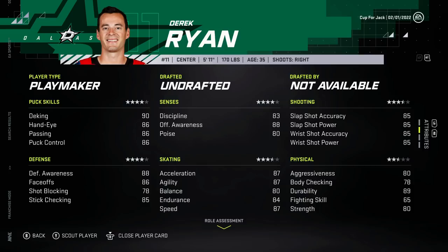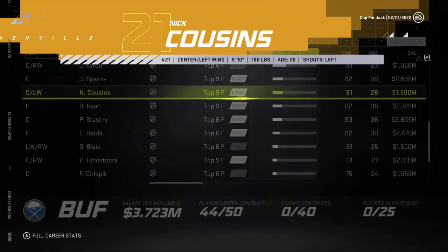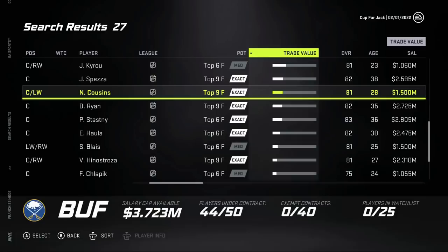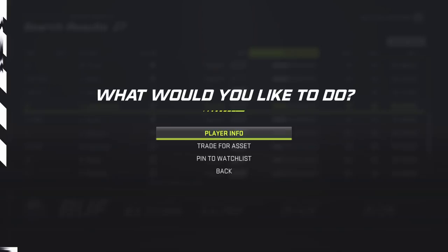Derek Ryan has 86 face-off rating, playmaker, but he's 35 years old. Eric Howla is out there and cheap. Nick Cousins is making $1.5 million - basically nothing. Jason Spezza, Jordan Cairo. I like Isaac Lundstrom to be honest with you. Anaheim has cap so they could take on Jeff Skinner. Let's see if we could work something out here with Isaac Lundstrom.